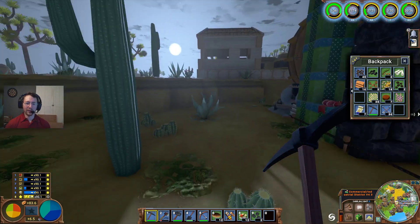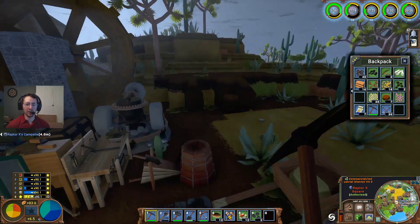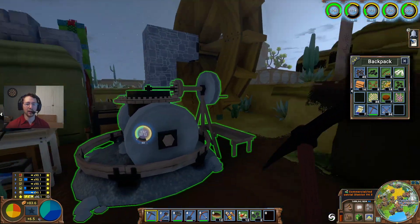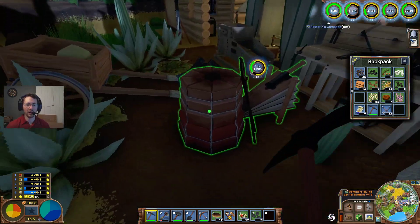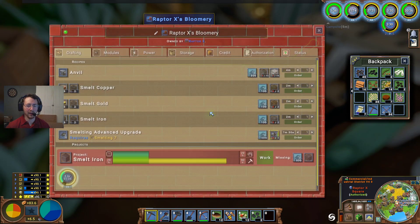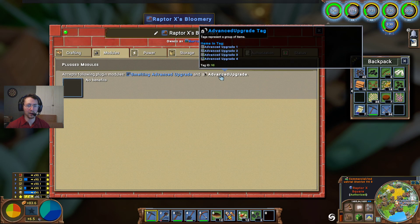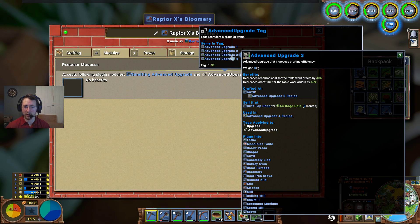Good afternoon ladies and gentlemen, RaptX here with GoodCleanGamingRx and today we are back in Eco. Today I'm going to be producing as much iron ore as I can — well, iron bars — because we're working on making all the parts and machines needed for mechanics.